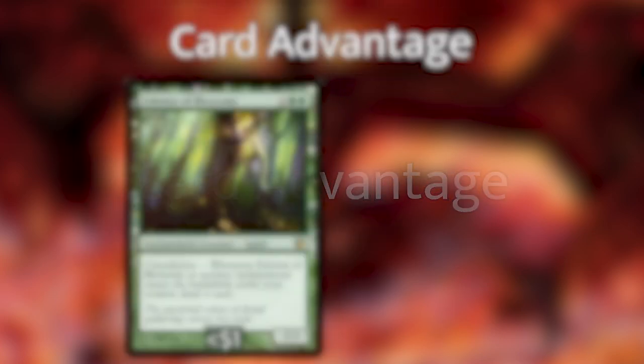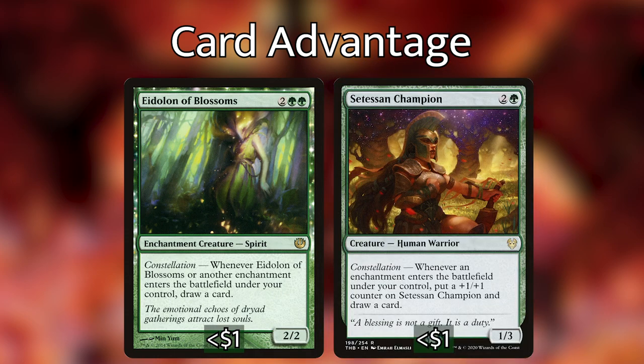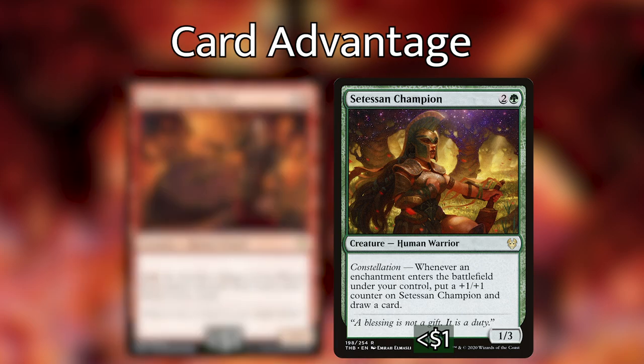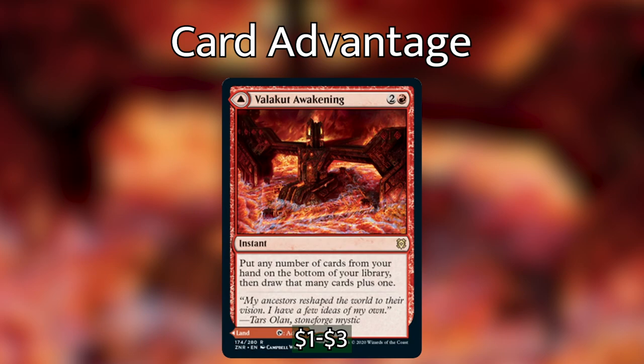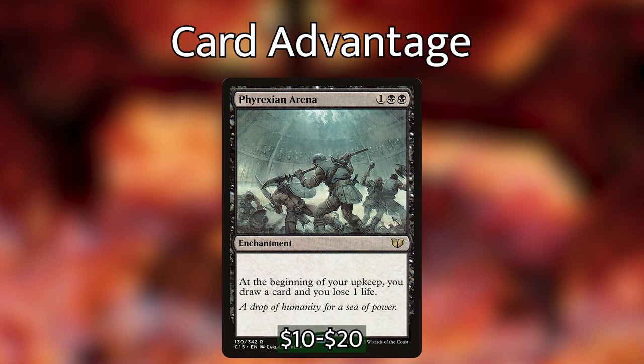We've included a sizable amount of ramp because we want to hit Your Luck as fast as possible — important since we only have 16 total creatures including Your Luck, leaving us mostly defenseless against creature attacks. For card draw, Eidolon of Blossoms and Setessan Champion both draw a card every time an enchantment enters the battlefield. We have more enchantments than creatures in this deck, so enchantress effects make sense. We also have Magus of the Wheel and Wheel of Fate as wheel effects, Valakut Awakening to cycle away cards and draw that many plus one, and Phyrexian Arena for steady card draw at the cost of one life per turn.